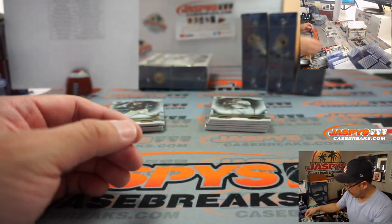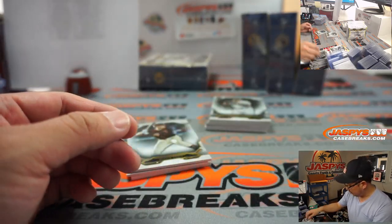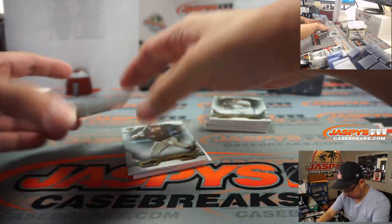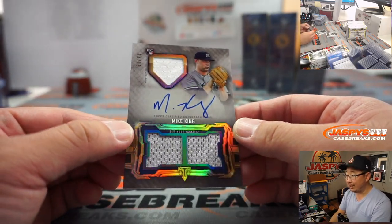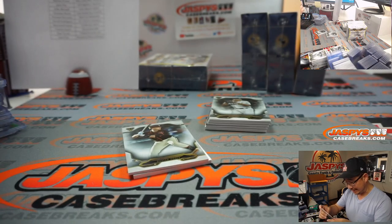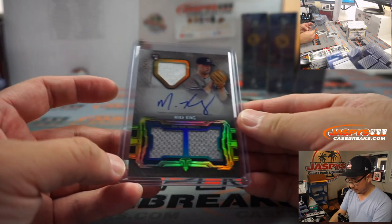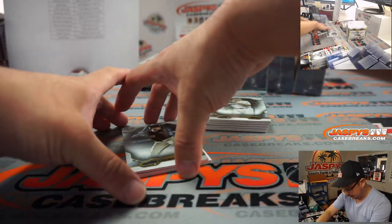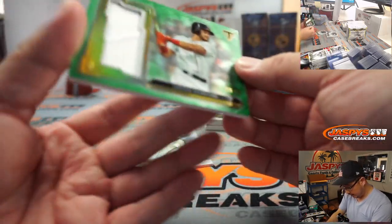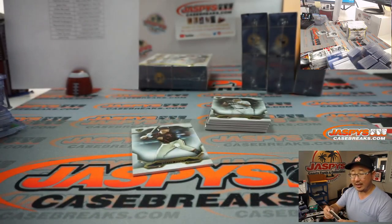Got Honus Wagner behind Buster Posey. Don Mattingly base card. And Mike King, 43 out of 99, Triple Relic and Autograph — got a home plate design in that window. That'll be a Yankee for Christopher P. And we've got Andrew Benintendi, a little wrinkle in the relic, 16 out of 18 — Jeff and the Red Sox.